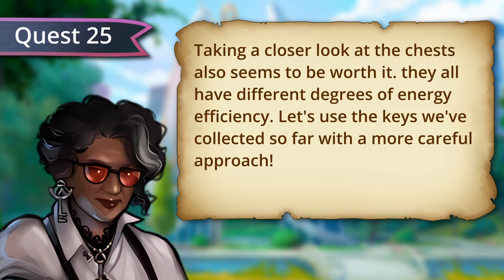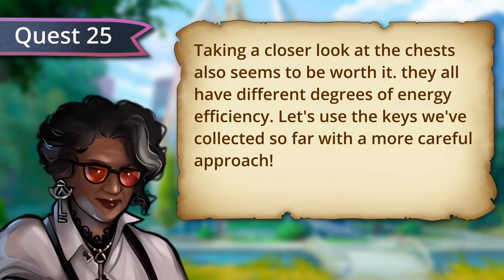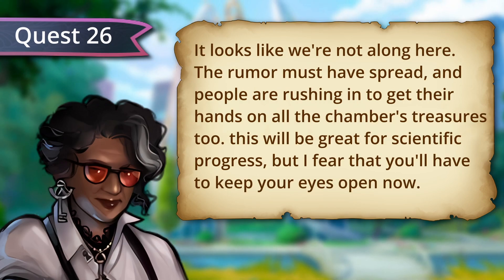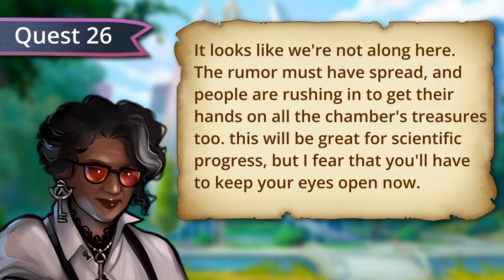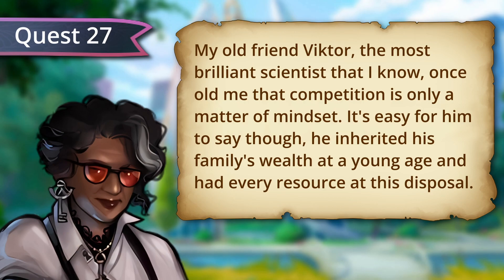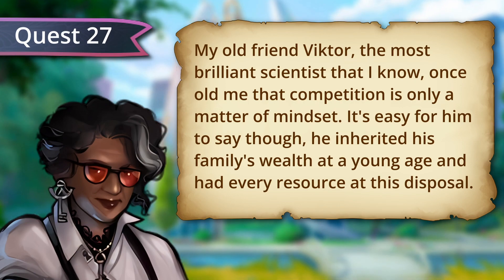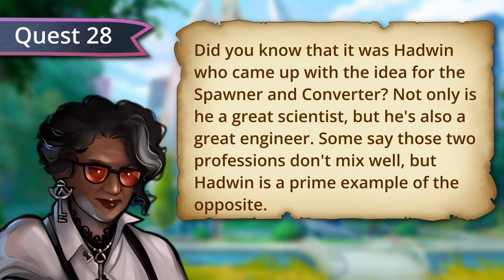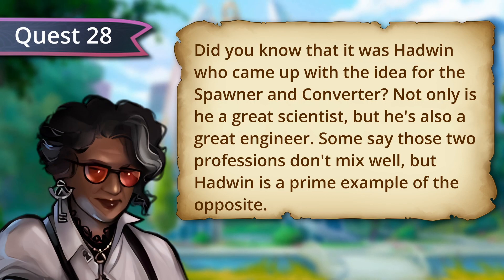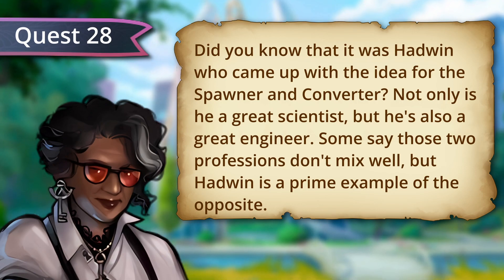Taking a closer look at the chests also seems to be worth it. They all have different degrees of energy efficiency. Let's use the keys we've collected so far with a more careful approach. It looks like we're not alone here. The rumor must have spread and people are rushing to get their hands on all the chamber's treasures, too. This will be great for scientific progress, but I fear you'll have to keep your eyes open now. My old friend Victor, the most brilliant scientist that I know, once told me that competition is only a matter of mindset. He inherited his family's wealth at a young age and had every resource at his disposal. Did you know that it was Hadwin who came up with the idea for the spawner and converter? Not only is he a great scientist, but he's also a great engineer.